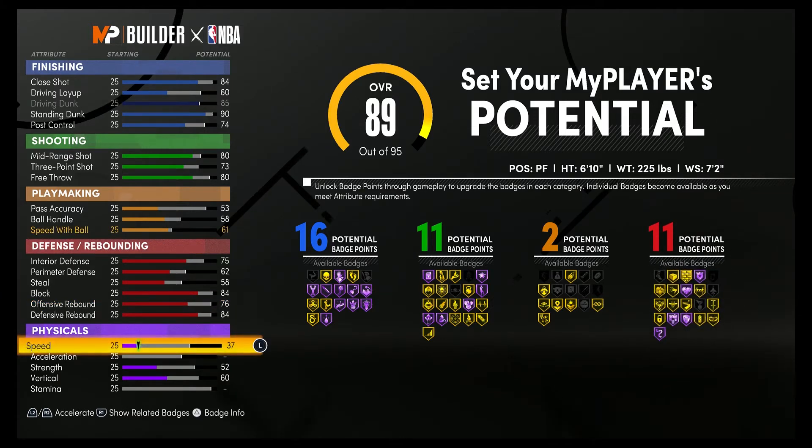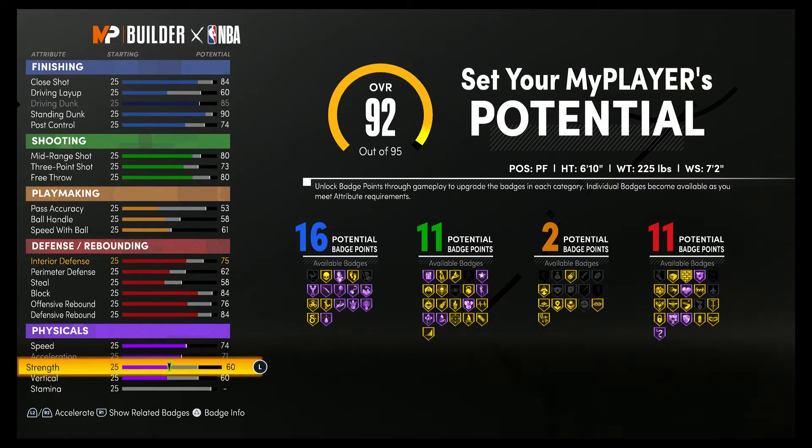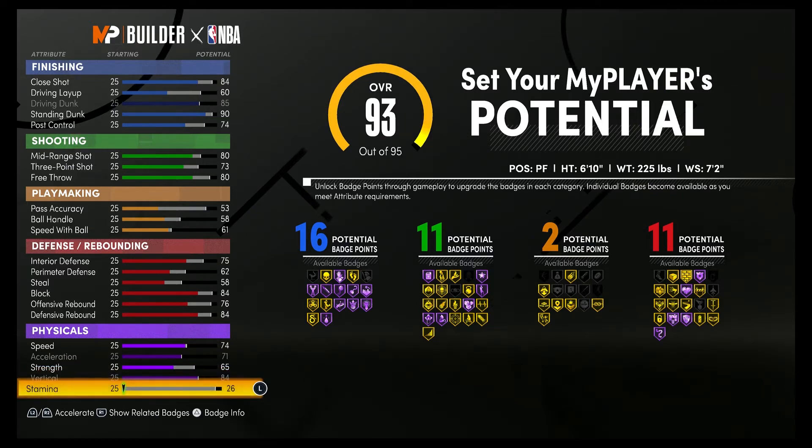For your physicals, you're going to bring your speed up to a 74. Your acceleration up to a 71. Your strength up to a 65. Your vertical up to an 84. And you're going to bring your stamina up to an 89.